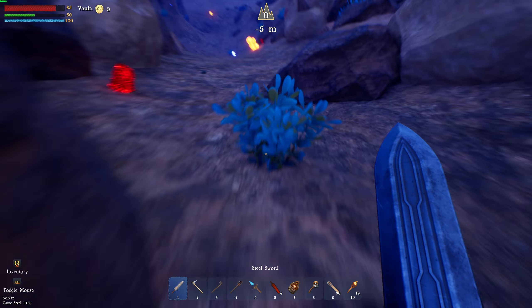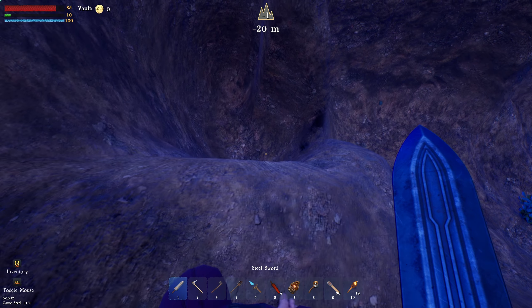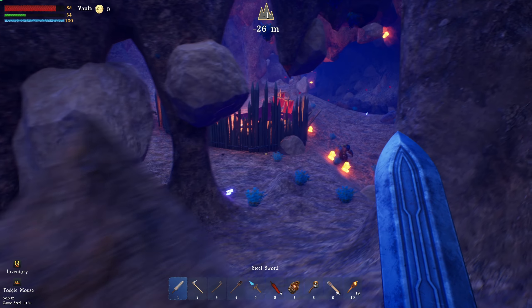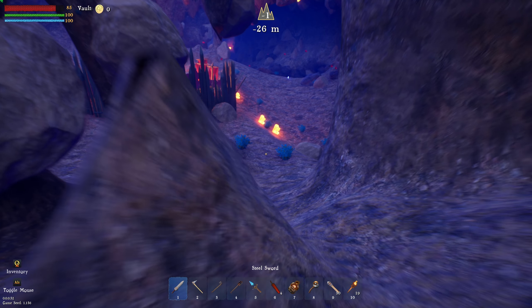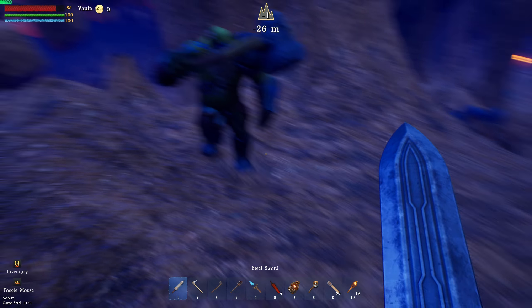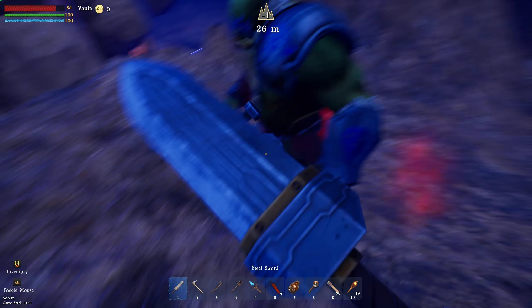We'll go down this way first because there's something right off to the left here. Nothing in here. Yeah, you have this big guy over there. So we've got him — he's gonna come towards us. Eventually. Where is he? Ah, there he is. He's a big boy. Just kind of jump around — just keep jumping. Oh my... okay. Whoa. That hurt.